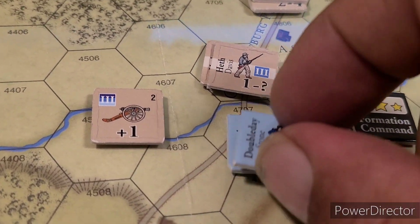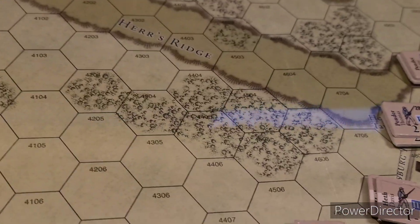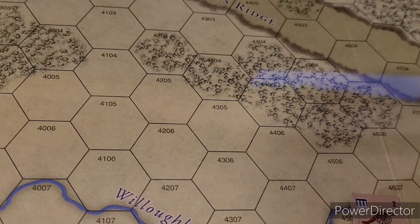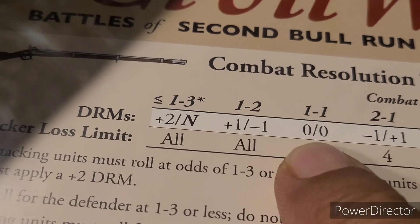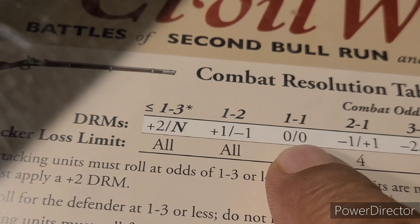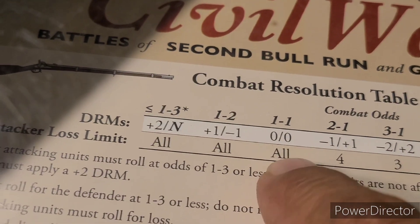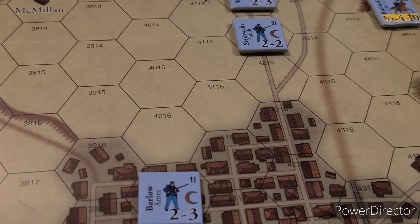It'll be one, two, three, four. I gotta make sure I've got everything right — versus a one, two, three. So it's a one-to-one on the marker here. Zero die roll modifiers. The artillery definitely helps out the Confederates, because it'll make it two to one — so the artillery's helping the Confederates big time. Lost limit, so every attacker has to roll. We will roll for the defender first.